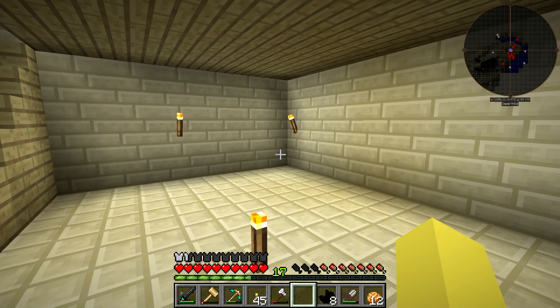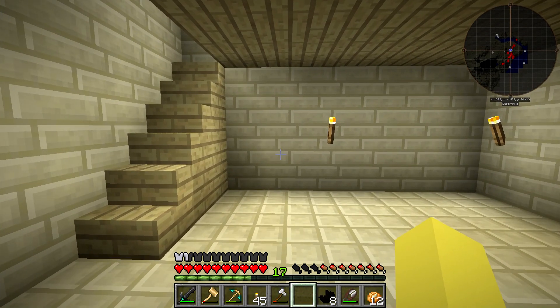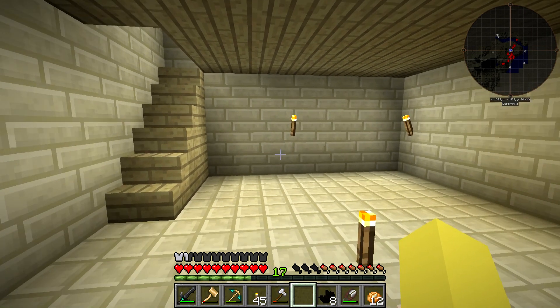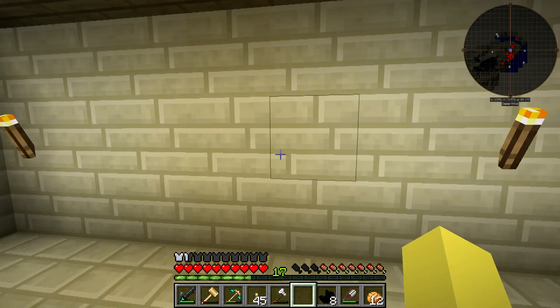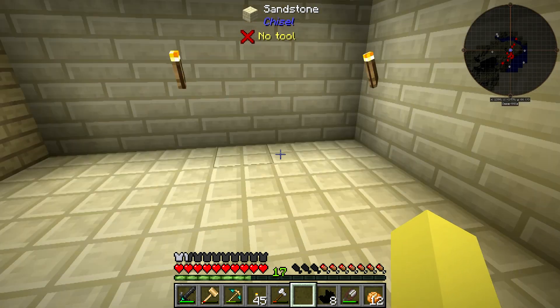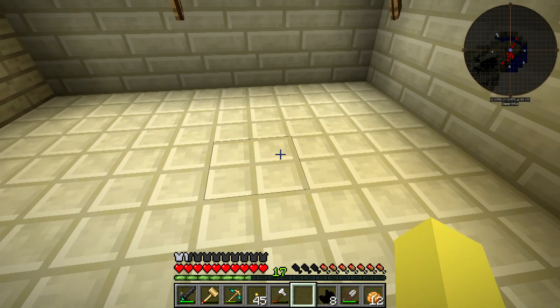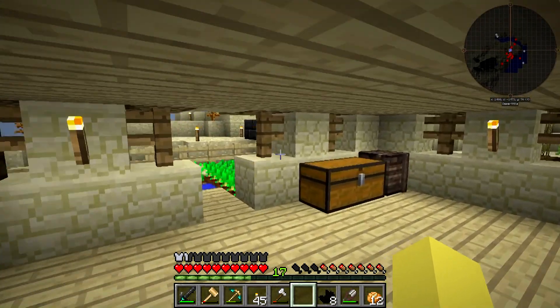It kind of looks like one of those padded rooms they put crazy people in. These are chiseled blocks. I don't actually know what these ones are. If I turn on the one probe — this is chiseled sandstone. It doesn't really tell us which chisel it is, but yeah, that's where we're going to be building today.